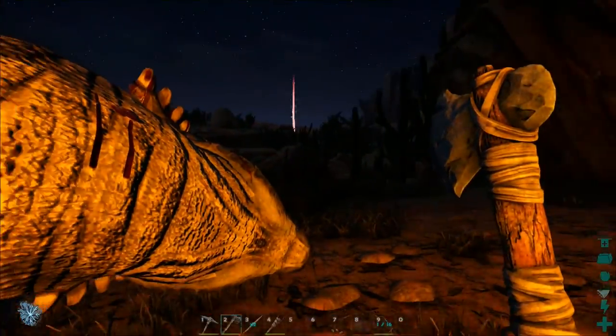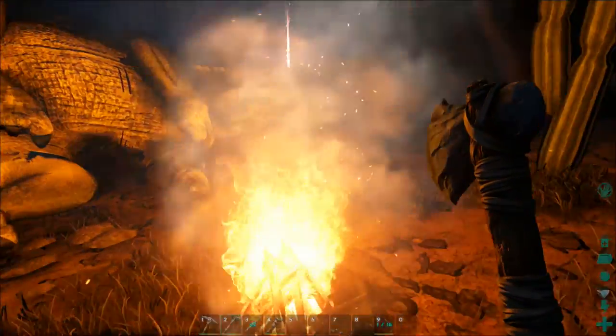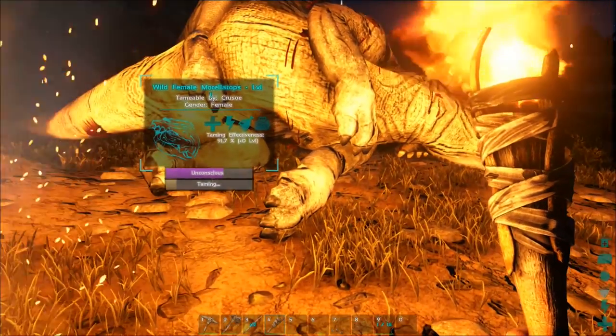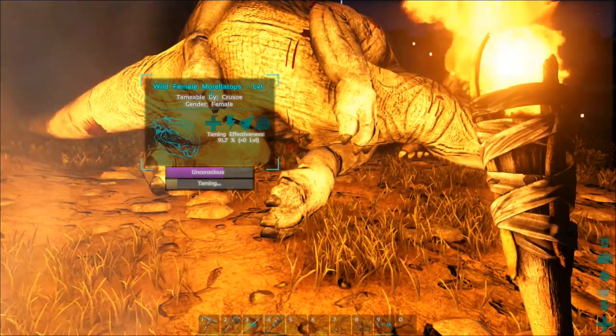Get a fire ready for your first night. It may be hot in the daytime and this can be deceiving because it becomes extremely cold at night. Without a fire or some other means to stay warm you could easily freeze to death. It's also a good idea to keep a torch in your inventory just for good measure.